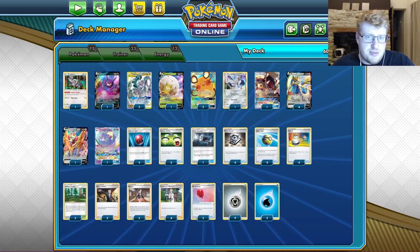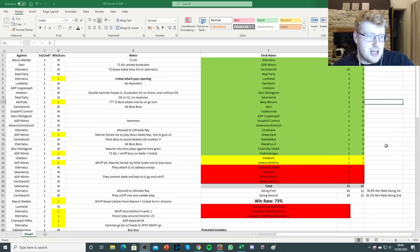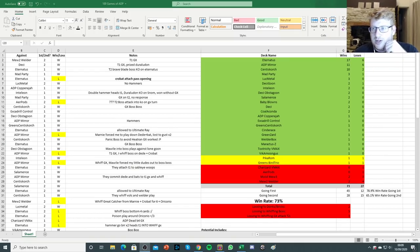I'm just going to shimmy this over and go to the display capture. So I have made a spreadsheet — this will not be a surprise to you. My total wins across the 100 games was 73, my total losses was 27. So obviously that's a 73% win rate because we're doing 100 games.